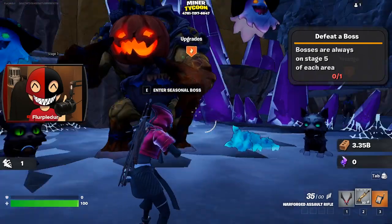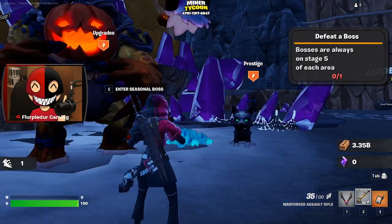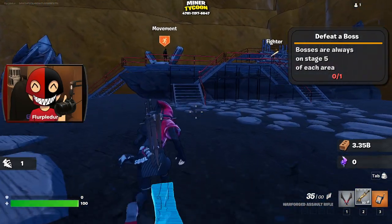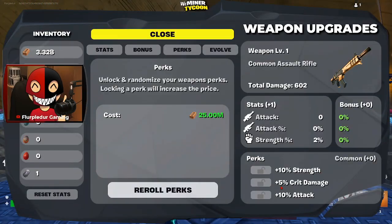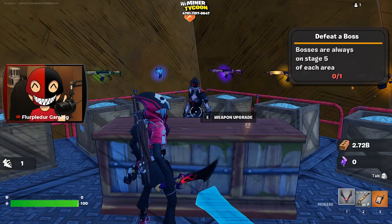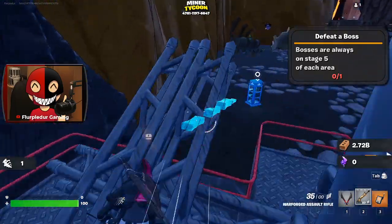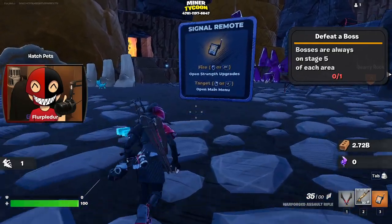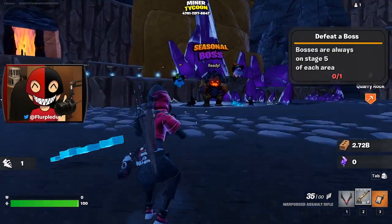Enter seasonal boss — wait, I can just fight a seasonal boss? I want to do that, but I want to go upgrade my weapon to the best of my ability first. 10% strength, 15% crit damage, 10% attack — I kind of like that. It is now a level 200 weapon. Probably not the best, but it's probably going to do good against this boss. I hope it does good — it would be very sad if I could not kill this boss.